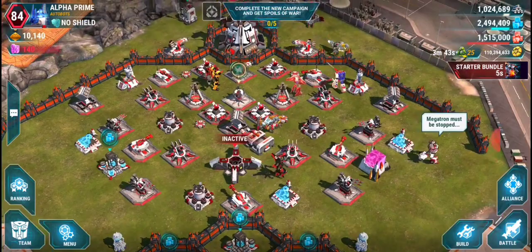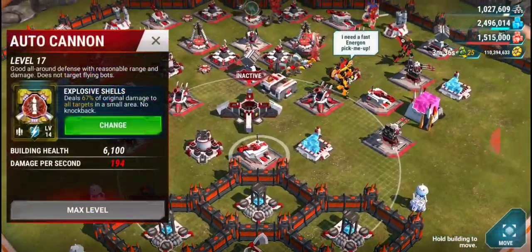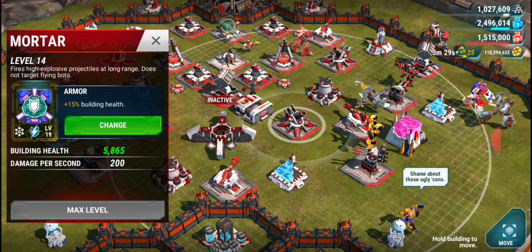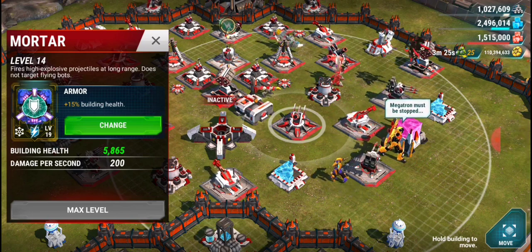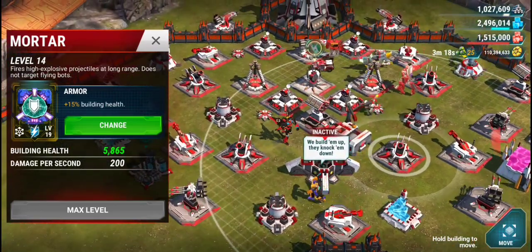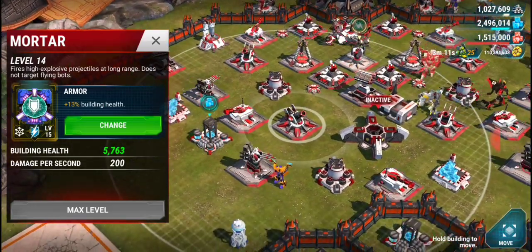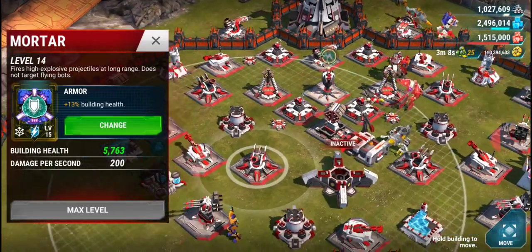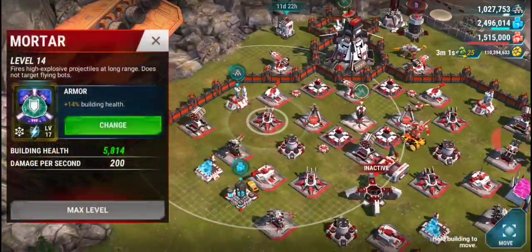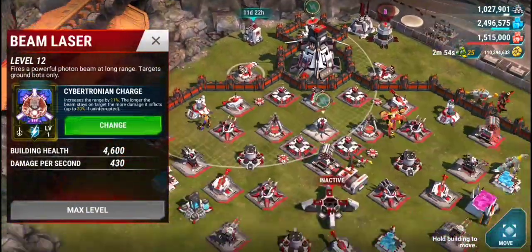Here's an example of a max base at HQ 17 on the test server. I put armor on my mortars to show how high the health gets — it's now 45,800, which very few bots can deal with. Probably Skydive or five-star Prowl. My advice is to put armor on everything if you can, and use missiles for missile launchers since all those missiles focus on one target and deal a lot of damage.